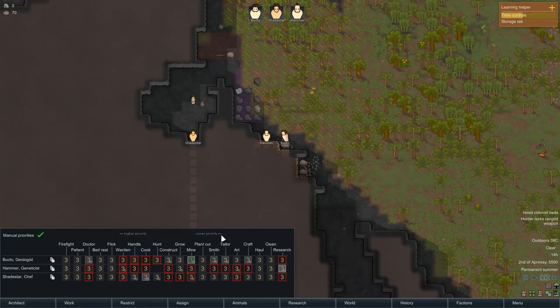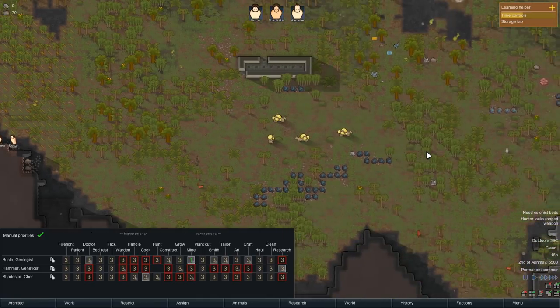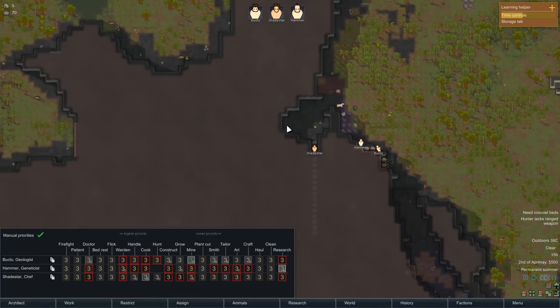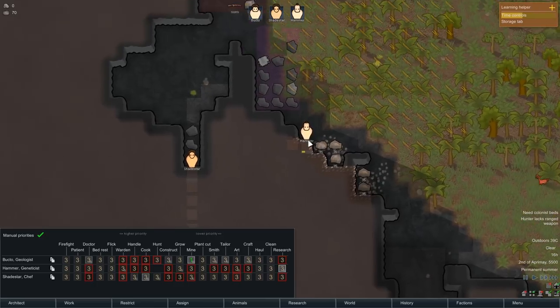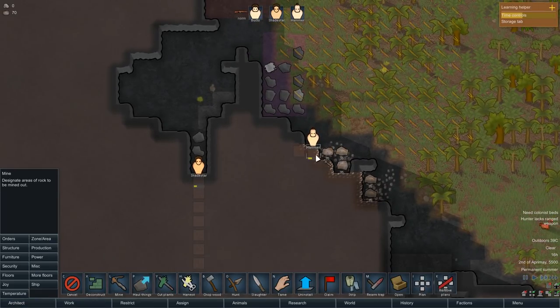By setting it to one he will always mine. They'll collect things if they have their haul job set to a high enough priority and stockpile settings to put in. As we get further into this I will stockpile better, but right now I'm mostly just interested in getting this base moving.